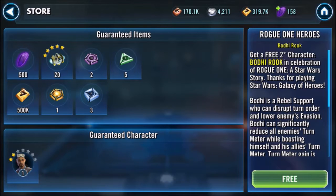We get 500 crystals, which is good because that's another chance for me to get the Shore Trooper — I can get refreshes, but I'm kind of going for characters right now. And a lot of 500k. We can probably get Bodhi up to level 50. It says right there on the bottom left: two-star Bodhi. And on the left it says 'Get a free two-star character Bodhi Rook in celebration of Rogue One, A Star Wars Story. Thanks for playing Star Wars Galaxy of Heroes.'